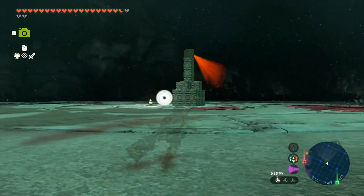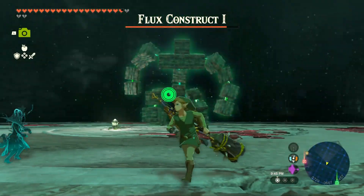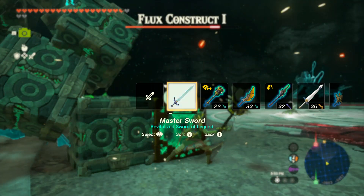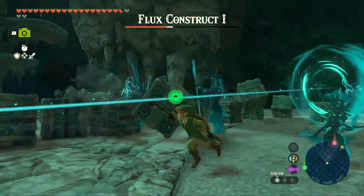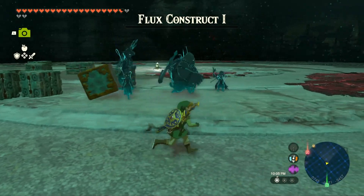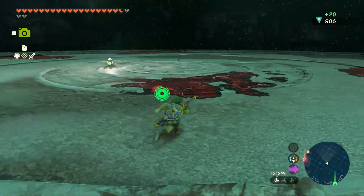This one is old — we should take it down. Actually that's the first one — a Flux Construct 1. I'll go for the Matha sword. The Matha sword is how we finish off the Flux Construct 1 — it's quicker and faster. It drops some zonite charge and a zonite device, including one rocket.